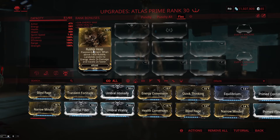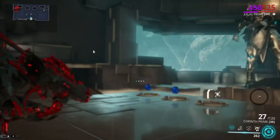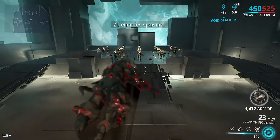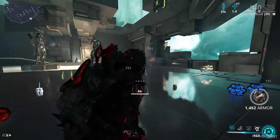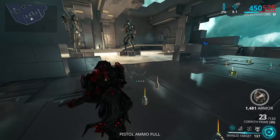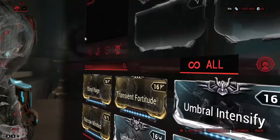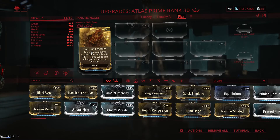The next augment is Rubble Heap — a passive augment for Rumblers: when above 1400 rubble, Landslide costs no energy, deals 2x damage, and travels 2x faster. This is really good for Landslide if you can keep that rubble up properly. As demonstrated, when above 1400 armor, pressing 1 takes no energy at all and moves very snappily between enemies — it's a fairly solid augment and worth using alongside Path of Statues.